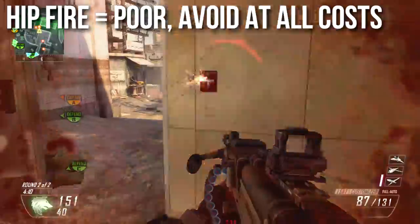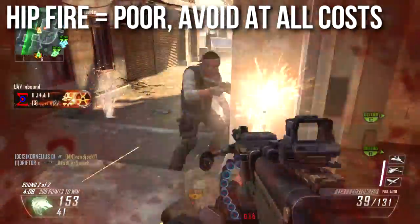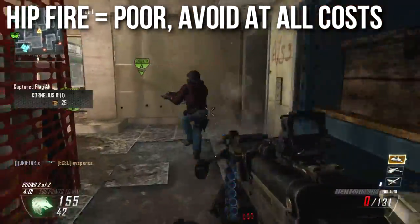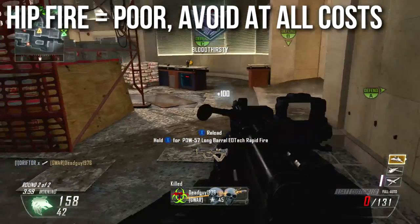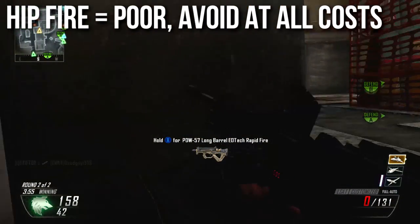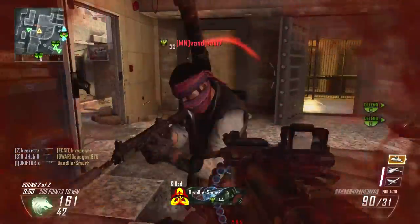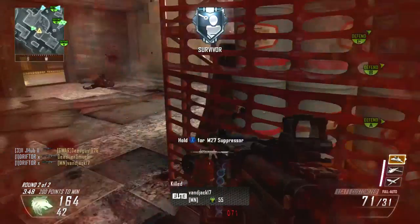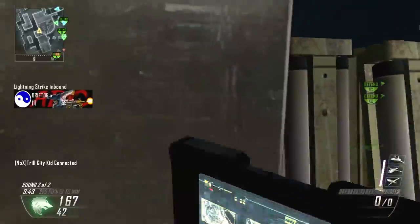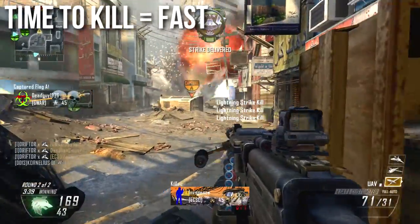Like the other light machine guns, hip fire on the LSAT is rather poor — I try to avoid it. It's not quite as bad as the MK48's hip fire since it shoots a bit faster, and the QBB has entirely doable hip fire due to its high fire rate. But this one struggles. My submachine guns like the MSMC and PDW have the same rate of fire and bullet output, but their hip fire cone is much tighter. The LSAT has a very wide hip fire box, making it almost entirely dependent on luck. Avoid it when possible.